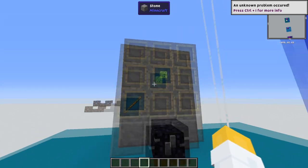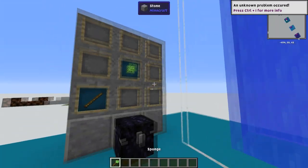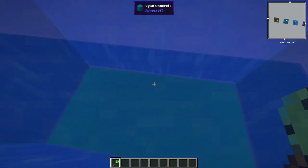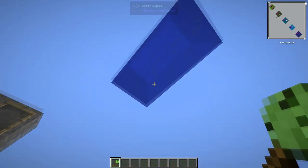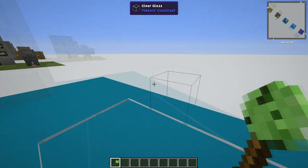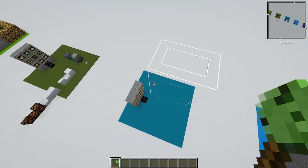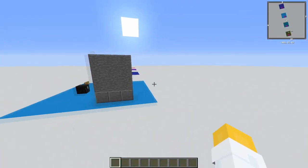Next up on the list we have the sponge tool — just a sponge. It is very useful for clearing water and dealing with lava or any type of liquid, especially oil, because oil is annoying. If you just click, it doesn't keep spreading and it clears out the area. You can just remove it from up here too. It has a lot of durability and it's very cheap to make, so I definitely recommend making that.